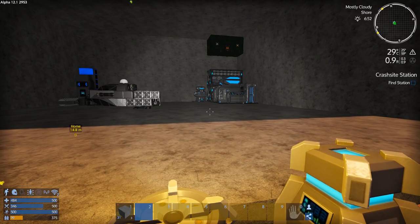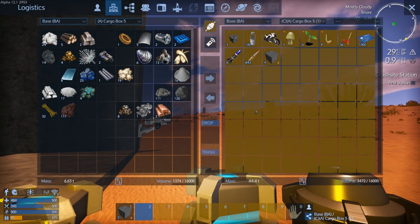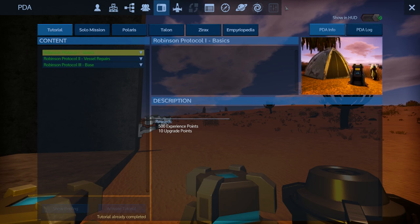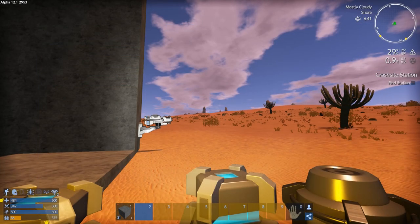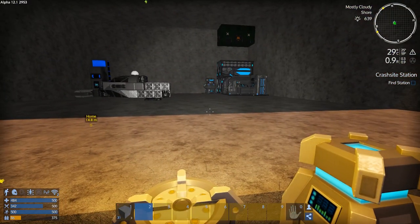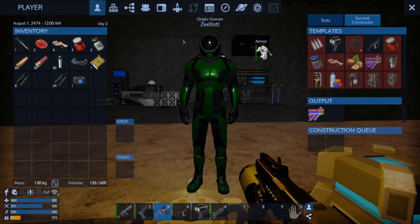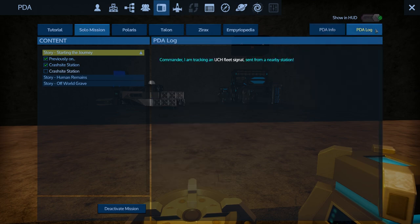That was a hell of a lot of dialogue. I have no idea what any of it said — I'm going to have to go back in and read it all. I was stressing because it was like, overheating. I was going to die if I kept reading that. Okay, so we are now in a solo mission — it started the first solo mission after you complete the Robson Protocol. Isn't that interesting? I'm tracking a UCH fleet signal sent from a nearby station.